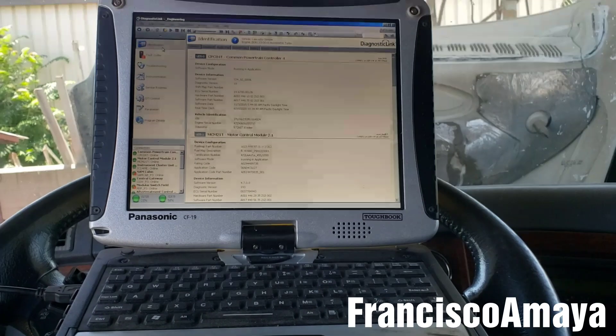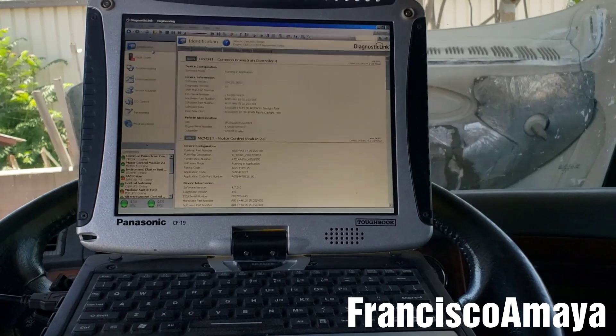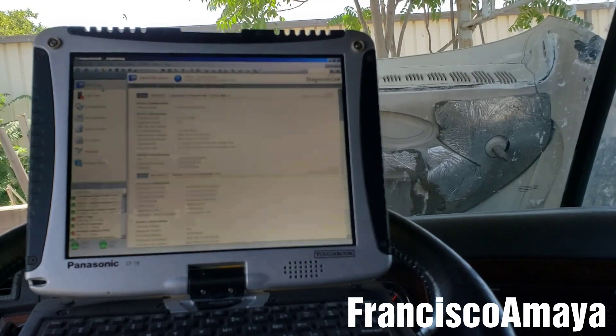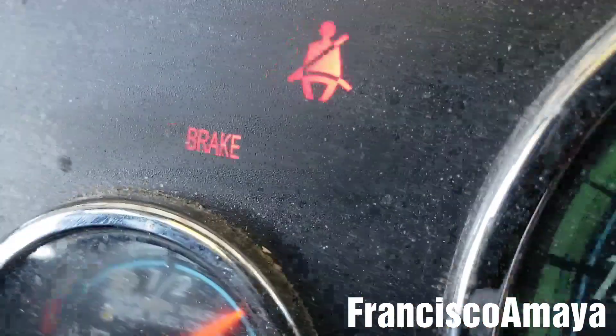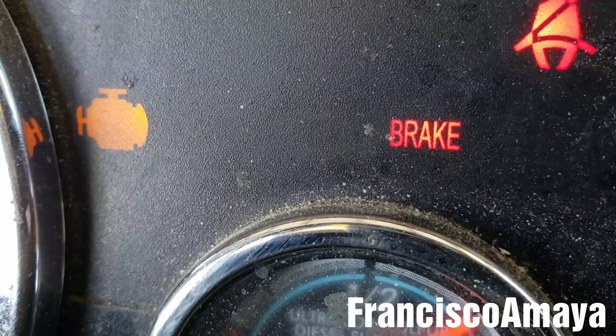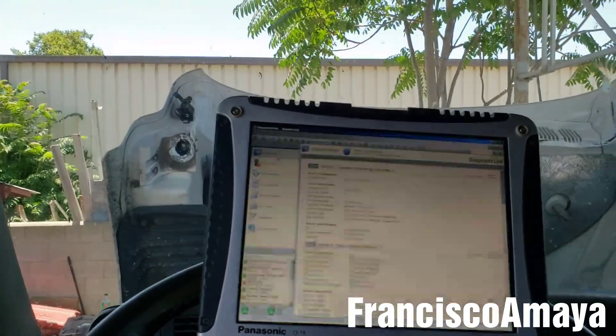Today I have this Freightliner Cascadia — a 2015 model with a DD15 engine. The problem this Cascadia was having was the DEF light blinking, the check engine light and the red light were on. I already fixed the problem, but today I'm going to give you the possible solution about this code specifically.